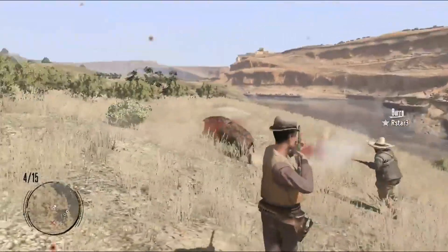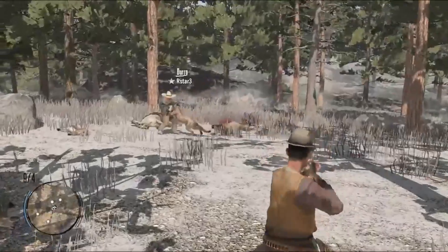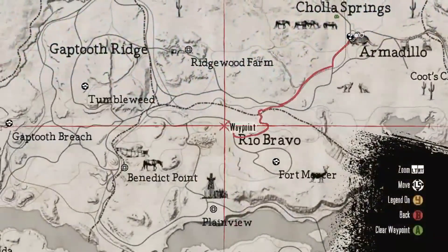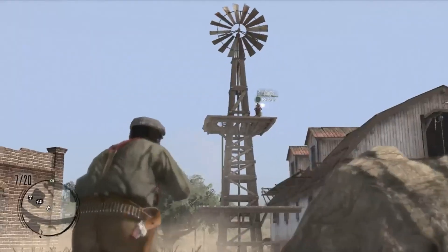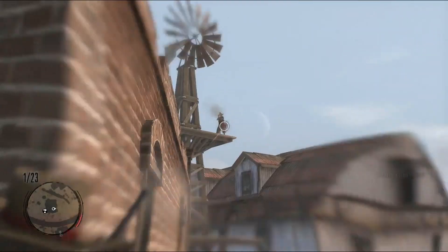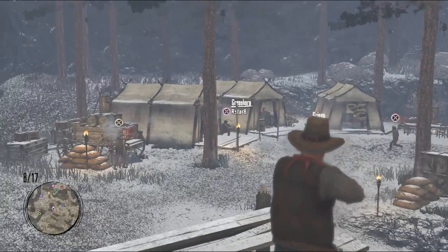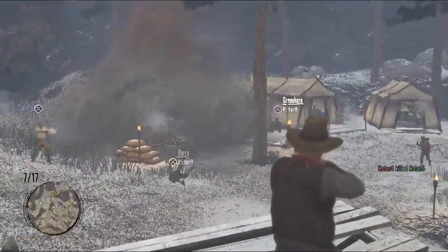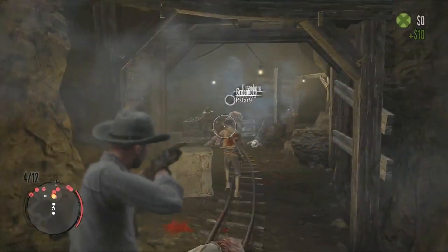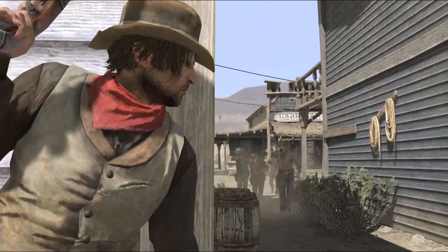Scattered throughout the map are hunting areas where waves of animals will attack you and your posse members. Or you can explore the world and hunt elusive animals. When a leader forms a posse, they can set waypoints for the gang to head to. If they jump into a skirmish, the posse can join in the fray. Several posses can fight at once, with up to 16 players battling it out wherever and however they choose. While playing Free Roam, posses can also attack gang hideouts — multi-part team-based challenges — or become an outlaw and evade law enforcement.